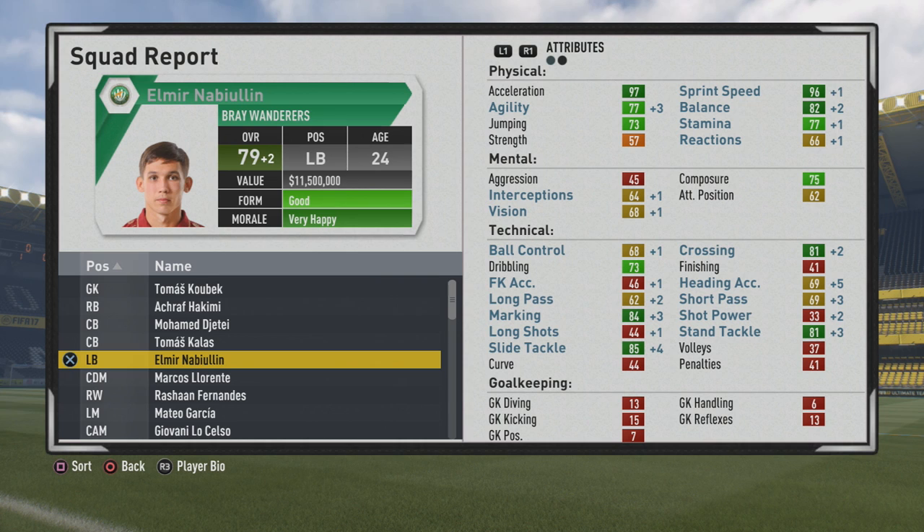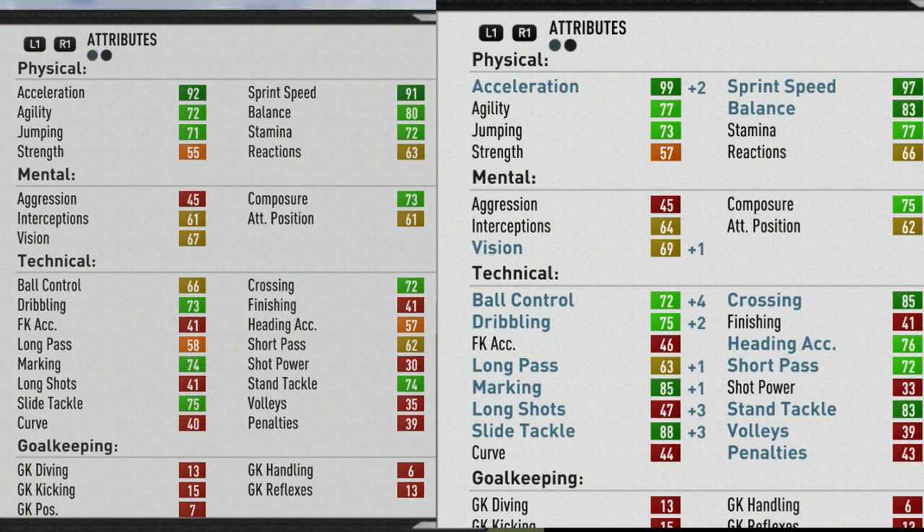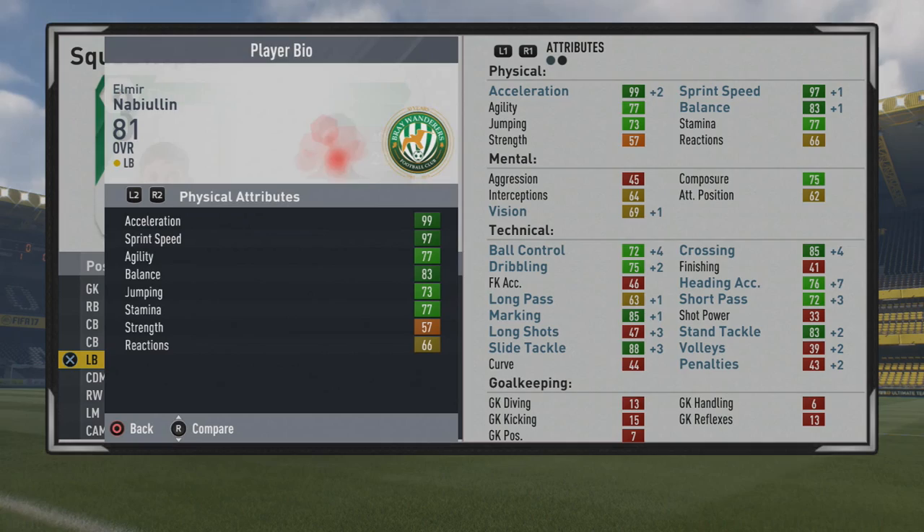Along with heading accuracy, short passing, marking, and tackling — solid improvement all around. He turns into a pretty good fullback, up to 79 overall at age 24 with 81 crossing. If you're a crosser you'll certainly enjoy using him — get him down that wing with that pace and send those crosses in. Then 81 overall at age 25. Looking at the comparison: the majority of growth was in physical stats, while mental stats didn't grow much. Technically, crossing, heading accuracy, short passing, marking, and tackling got the majority of the growth.